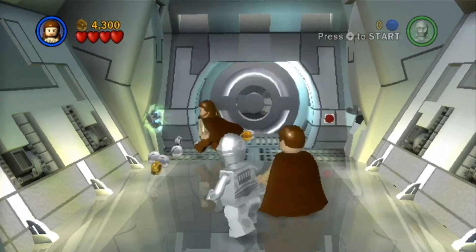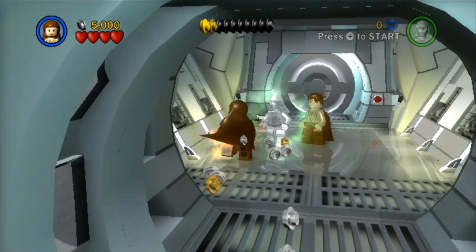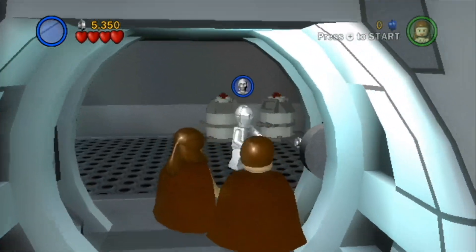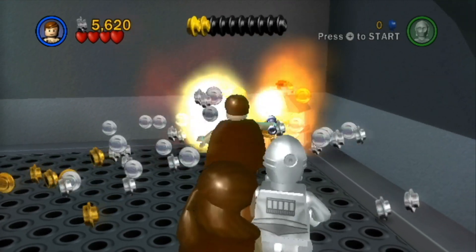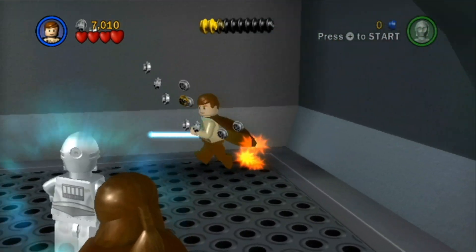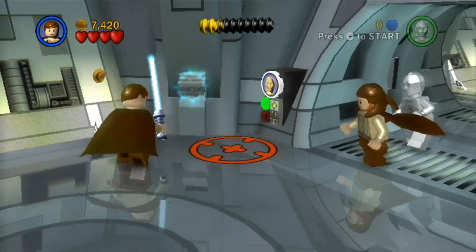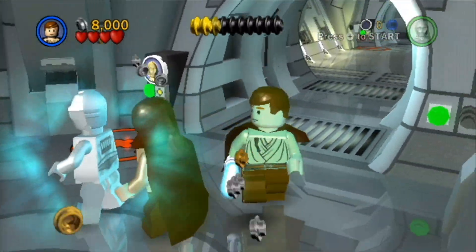That's pretty cool. We can collect some coins by force lifting these things. We got some hearts. Alright, we're just getting some coins here and going back. I believe all of these rooms off to the side are pretty much only for free play, because that one room you couldn't even open unless you had R2-D2, which I don't believe you get in this level.